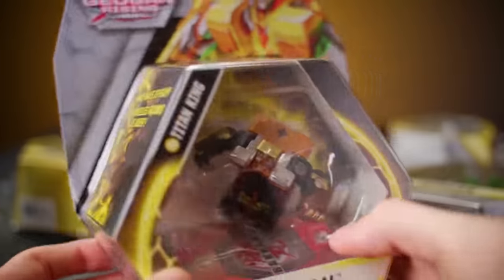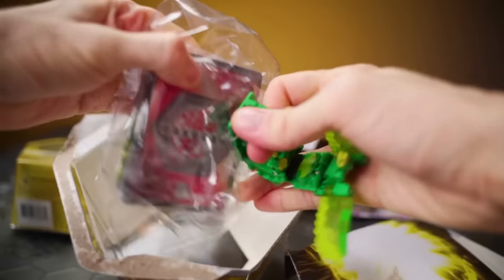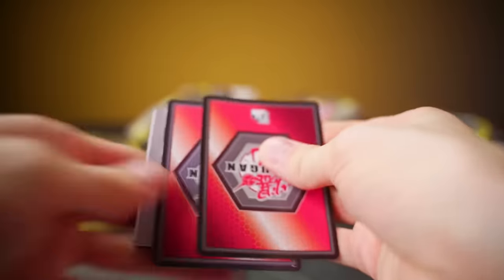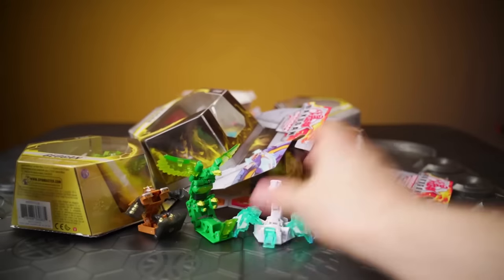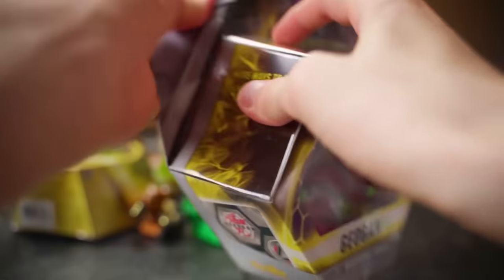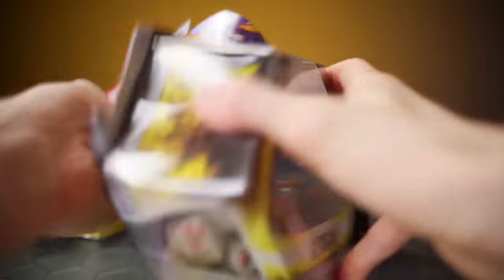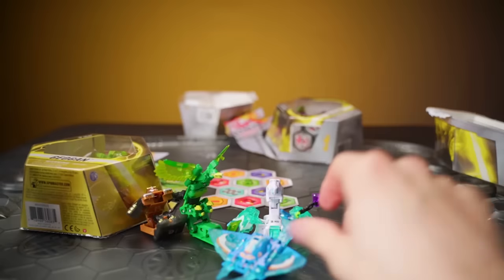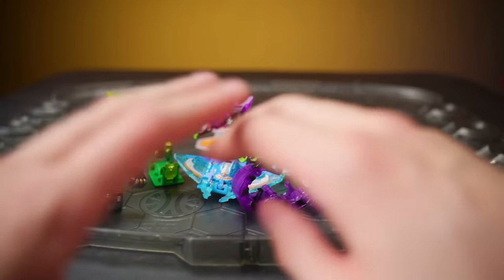Titan King, let's do it! Time to unbox Talan. Haos Arachnia. Darkus Hyenix. Stingser, let's do it! And Montrapod. And boom — that is all six wave two Geogon, so let's look at them one at a time and see what we got.